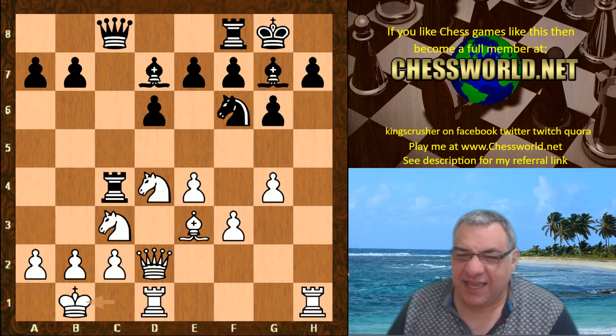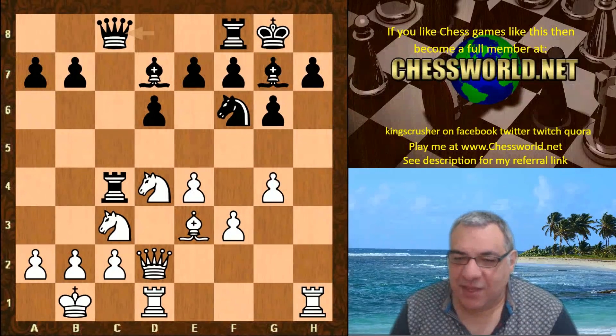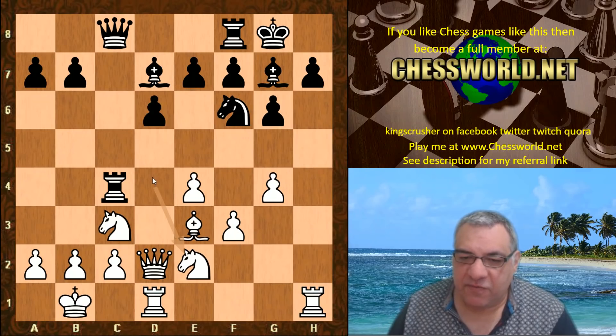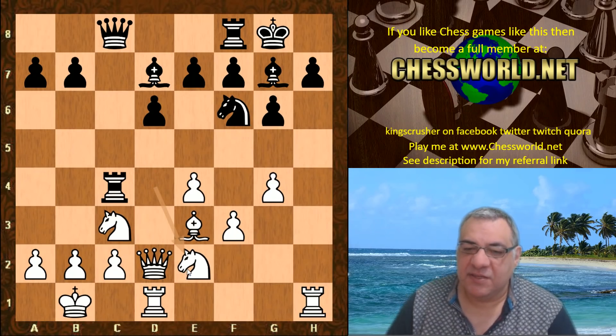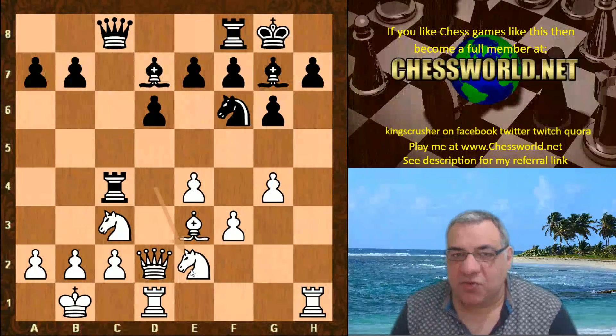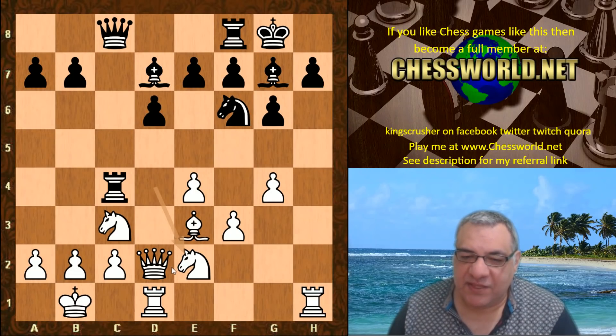So Queen c8 looks a little strange, but we have a very powerful reinforcement of c3, which avoids exchange sacrifices. It reminds me of a famous Karpov against Korchnoi game in the Sicilian Dragon, because this can really give white extra time for the attack without being worried about queenside demolition.